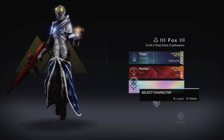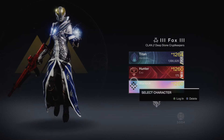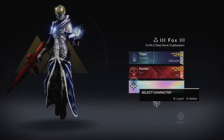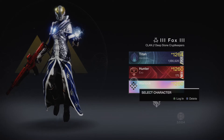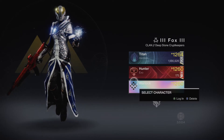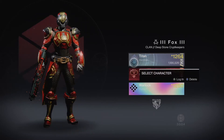Warlocks are more your mage type character. Whilst you can still use exactly the same weapons as all other classes, they tend to be quite weighted towards their abilities — so their super, their melee, and their grenade are all quite potent. Choose whichever one you like the sound of, and if you have the time just do what I've done and set up all three and have a play around with them.